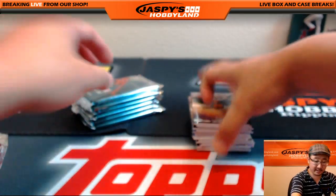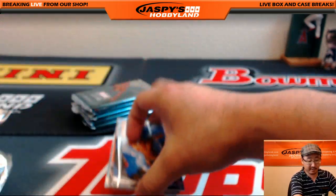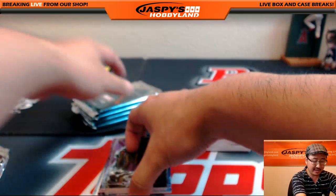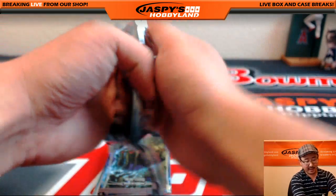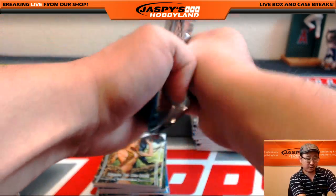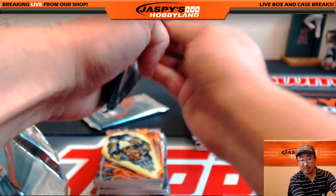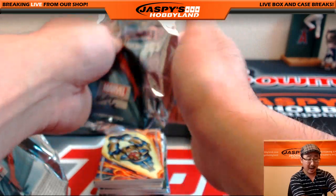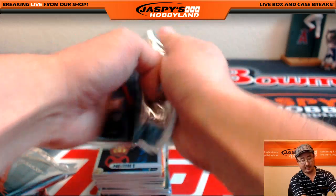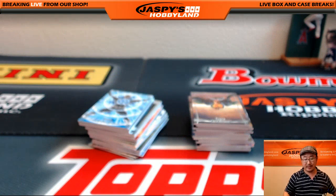Both are in single digits apparently. Brandon70 is telling me that Tribute is at seven teams left at JaspiesHobbyland.com, and Supreme Football is at eight teams left. So Tribute Baseball, seven teams left; Supreme Football, eight teams left. If I were you at this point, I would just buy whatever the cheapest team is there — cross your fingers for some nice hits. More importantly, you're giving yourself an opportunity to win $75 of break credit. If there's like a $20 team left, I would grab it ASAP. That would be a really smart play if you're trying to win break credit. And who knows — if you luck out getting a nice hit too, then you come out ahead.